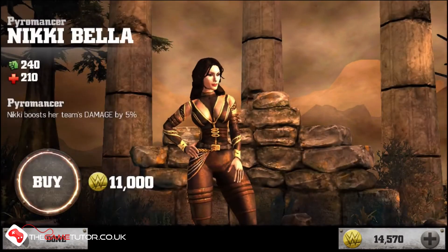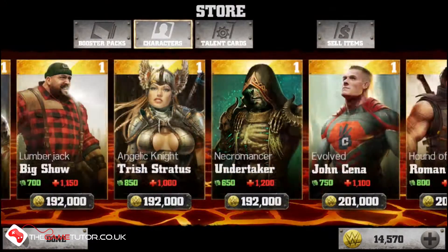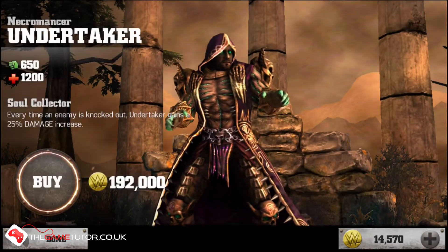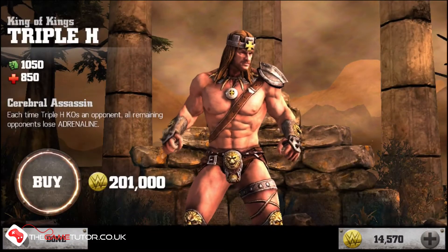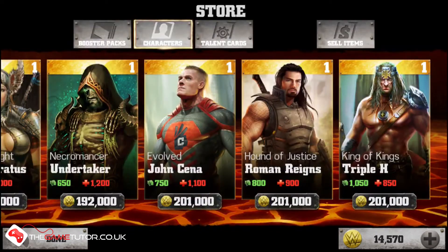Immortals reimagines the WWE roster in quite an unusual way. We've got the Bella Twins doing their best Elemental Mage, Milena and Katana impressions. We've got The Undertaker as a necromancer, The Rock as a kind of stone guardian, Roman Reigns as a centurion, and Daniel Bryan as, well, Daniel Bryan.